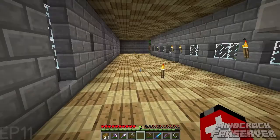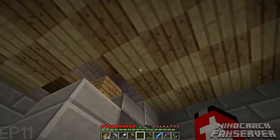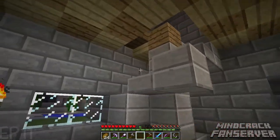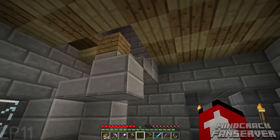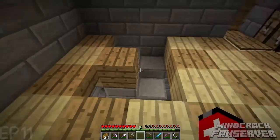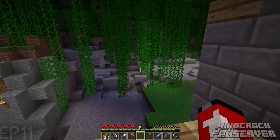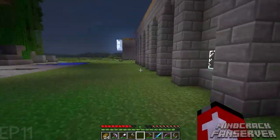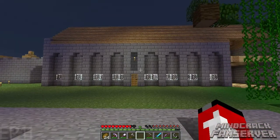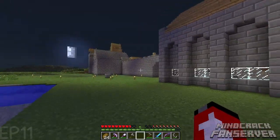I decided to go with a checkerboard kind of pattern for the floor — I think it turned out good. I replaced what used to be a cobblestone stairway with half slabs and double half slabs, which looks really good and has a nice flow to it. I haven't gotten that part done yet, but I've done some work on these arches here and I like the outcome — I think it turned out pretty good.